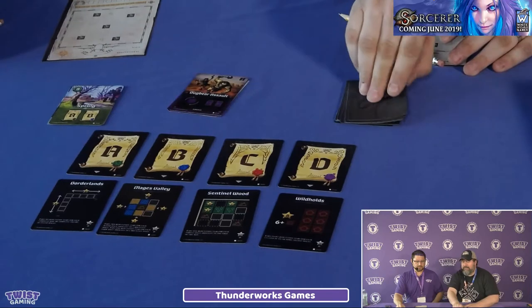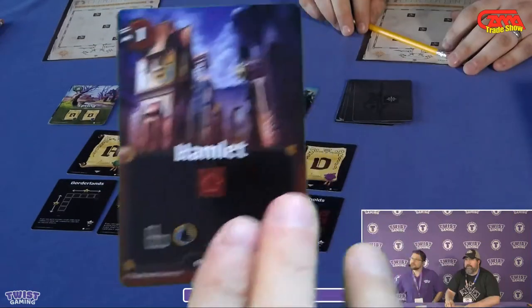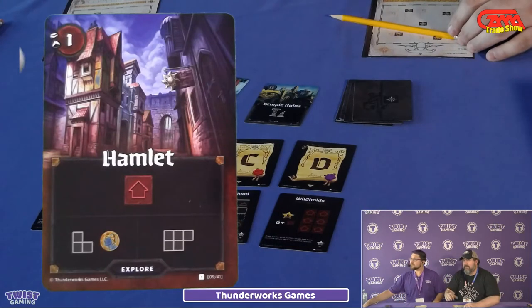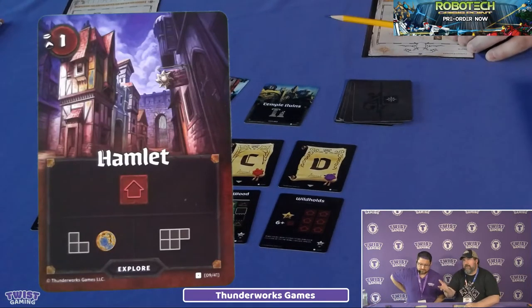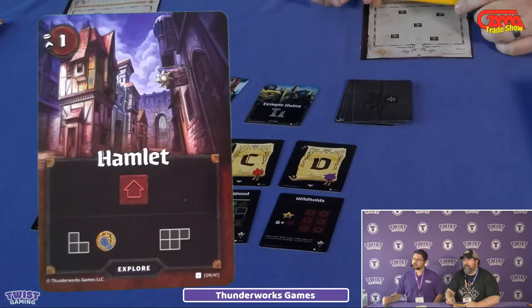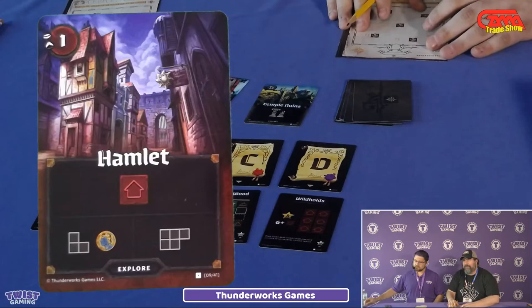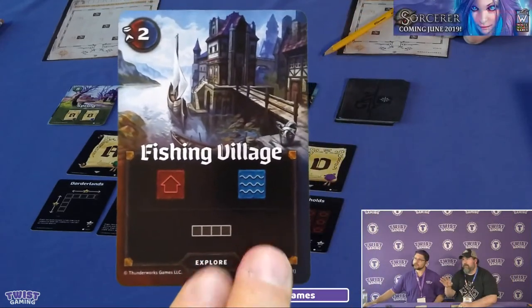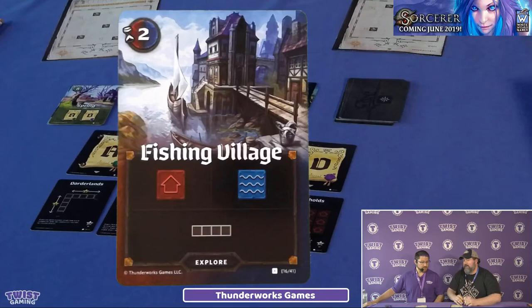As we flip cards from the Explore deck, here's an example card. It has a one in the upper left-hand corner indicating one time is passing. Once eight time has passed, that triggers the end of the round. When this card flips, you draw the village terrain within one of the two shapes on your board. If you choose the smaller one, you also get a coin, which is worth a point at the end of each round and accumulates over rounds. You'll either have one terrain or two terrains to choose from, and you can flip and spin and turn shapes however you want.